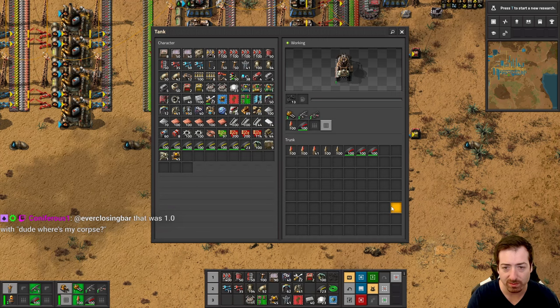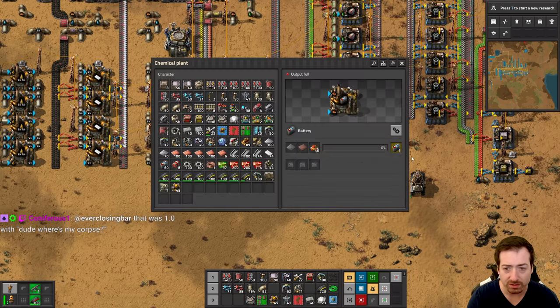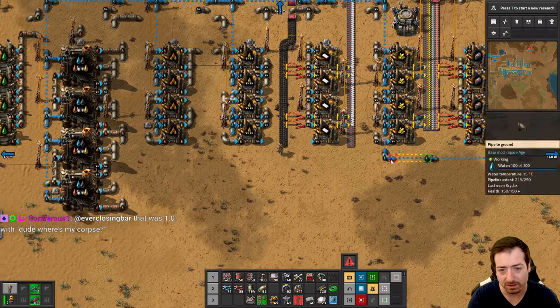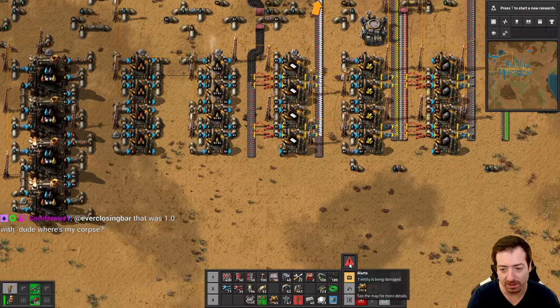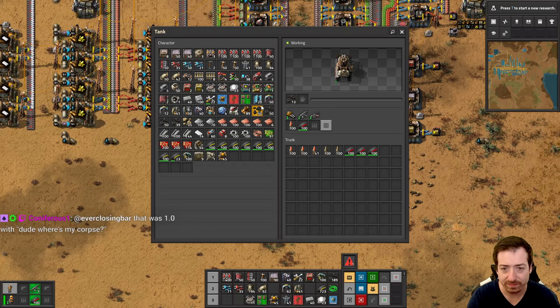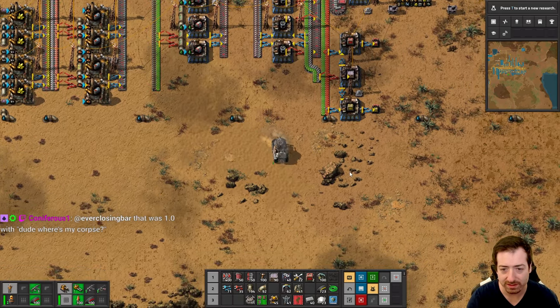And then I need some fuel, which probably 13 coal is not enough, so let me grab some more. Can you use batteries for vehicle fuel? That would be kind of cool. I guess it doesn't make sense if they're a combustion engine. They're not EVs. There we go. Let's do this.